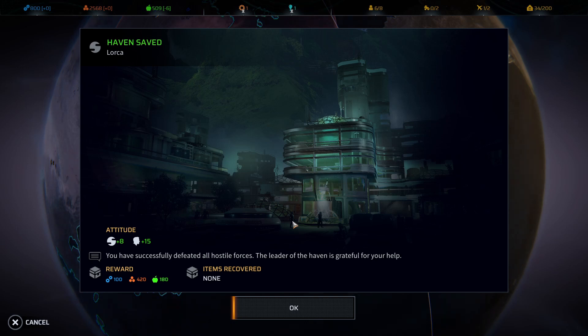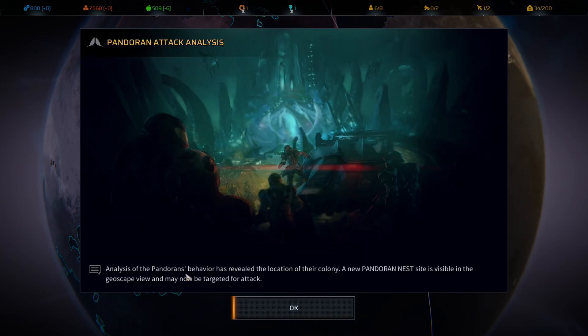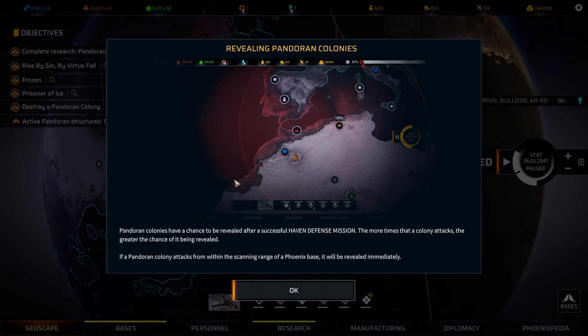Haven saved! And we've got 100 tech, 420 materials, and 180 food. Now the Pandoran behavior has revealed the location of their colony — a new Pandoran nest site is visible in the geoscope view and may now be targeted for attack. Pandoran colonies have a chance to be revealed after a successful haven defense mission. If a Pandoran colony attacks from within the scanning range of a Phoenix base, it will be revealed immediately.